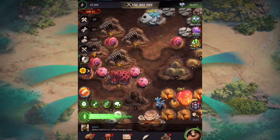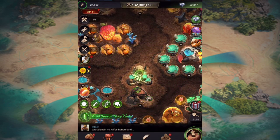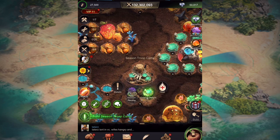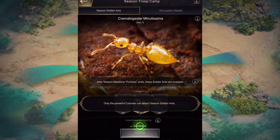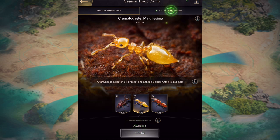Now it's telling me to go into my anthill. Last time we were here we put this troop camp — I've already got my troop camp because I've already been here. Just press all the buttons and it'll go through everything with you. These are the season ants that you can get, and obviously there's nothing there for me yet. This is the bit that you need to do straight away.